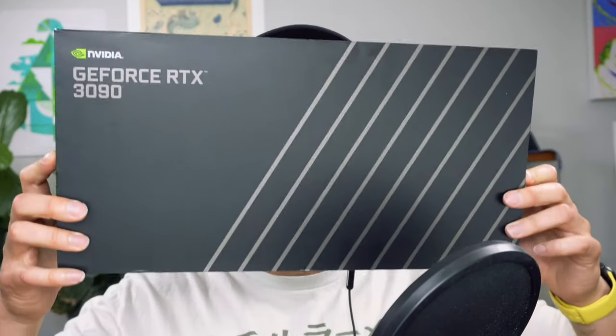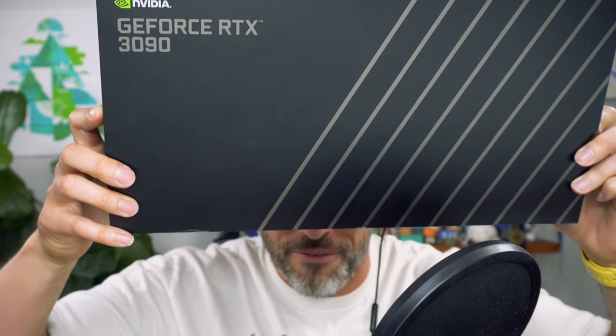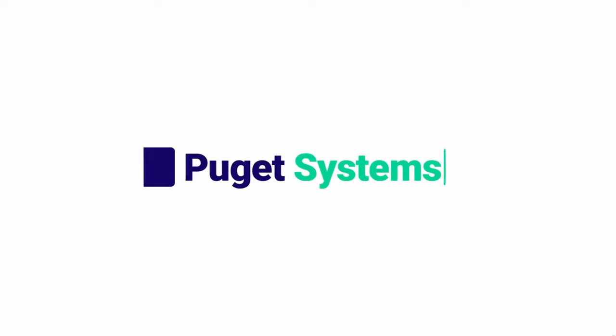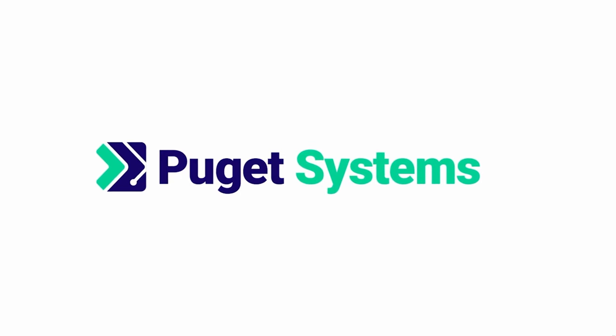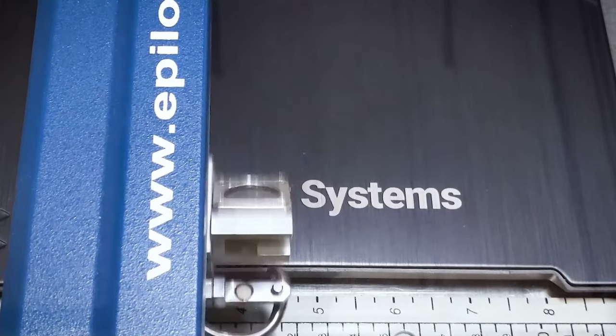And for our grand prize first place winner, they're going to get a brand new shiny NVIDIA 3090. It's so massive it's taking up the frame. They're going to get a 3090 GPU from the amazing folks at Puget Systems. They're America's number one custom computer builder, based out of Seattle, and they specialize in high performance custom built computers.